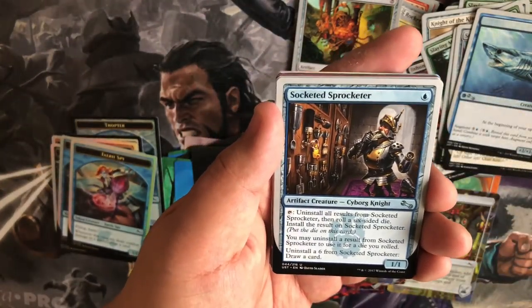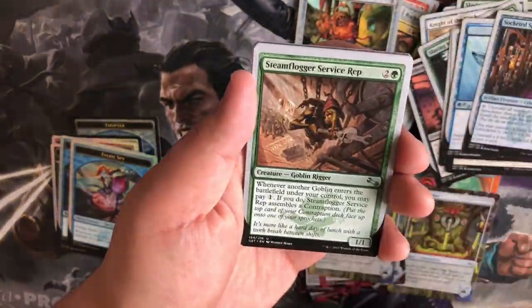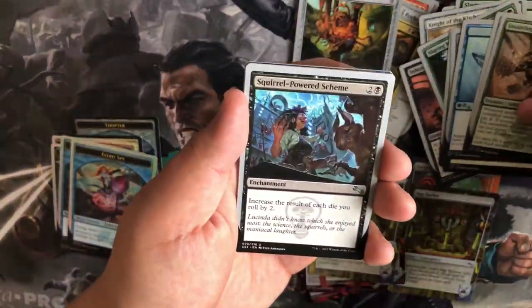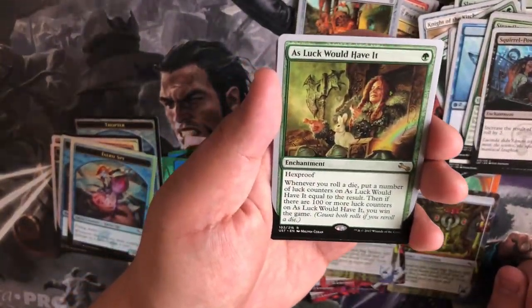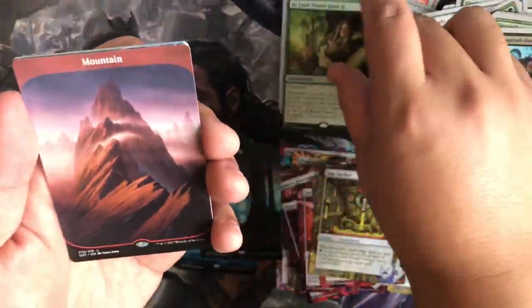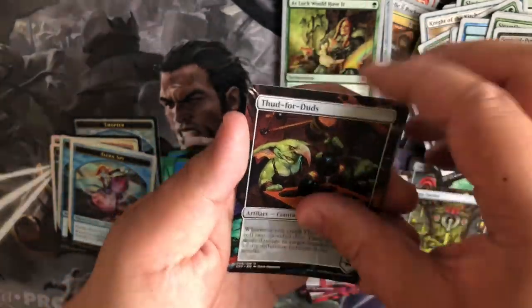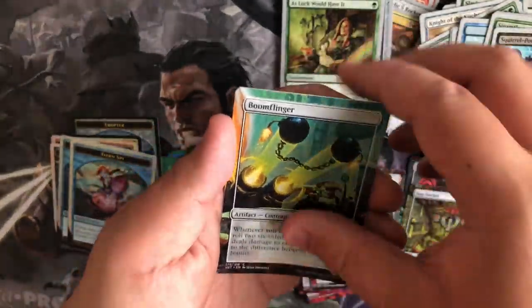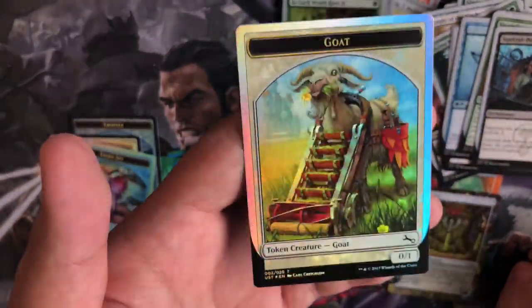All right, last pack for this video. We have a Socketed Sprocket, Steam Flogger Service Wrap, Squirrel Powered Scheme, and our rare is As Luck Would Have It. We got a Mountain, Thud for Duds, Boom Flanger, and a Goat token — this is hilarious.